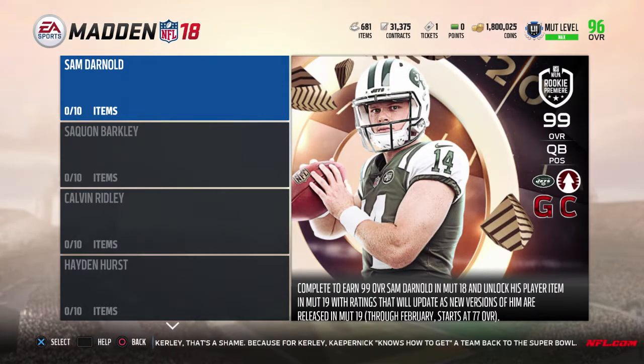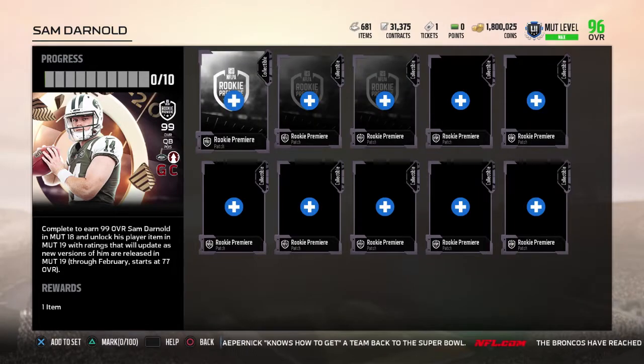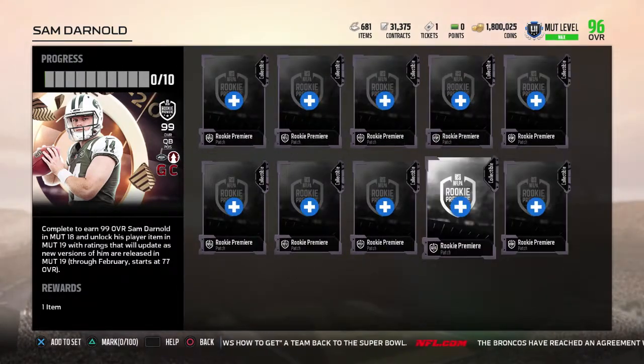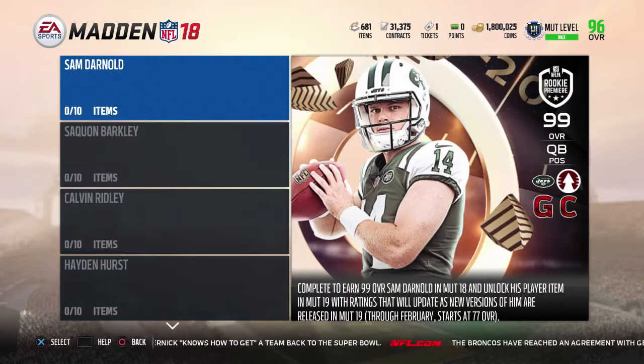I think I know who I'm going to get. Let me show you guys who they are. The first one is the Jets' number three overall pick, Sam Darnold — 99 overall. All you need is 10 patches to get them, so my cards are ready to go. But if you read the description of this card, you will be getting a new version of it as a 77 overall in Madden 19, and it will be upgradable all the way until February — probably around the Super Bowl or NFL Honors.